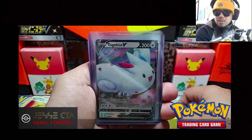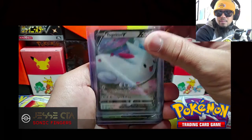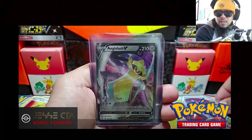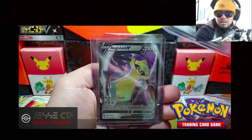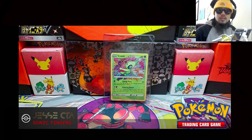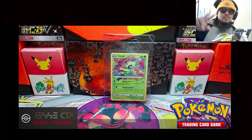We're going to do a recap of the best pulls of today's video. It starts off with Togekiss V, Orbeetle V, we did get two Age of Slash V, and the best card — Amazing Rare Celebi. Thank you guys for watching. I hope you guys have a good morning, good day, good night. I will see you guys on the next video upload. Laters.